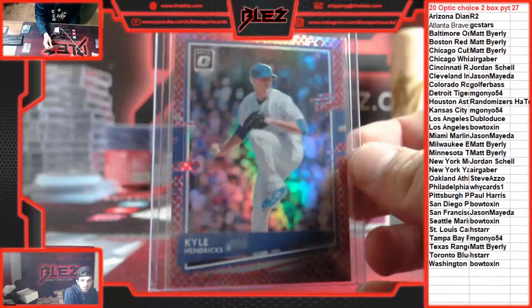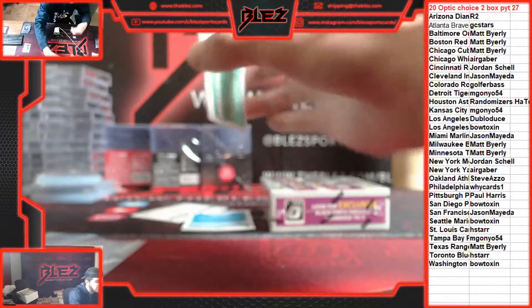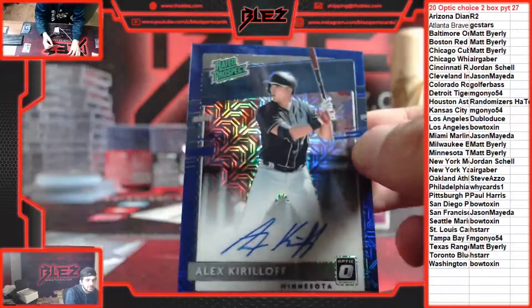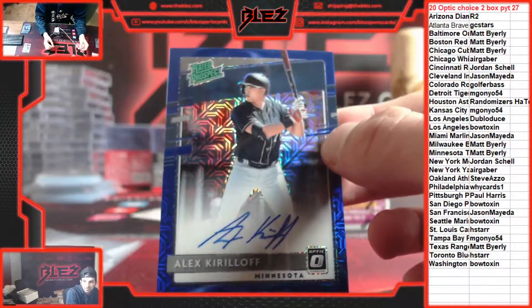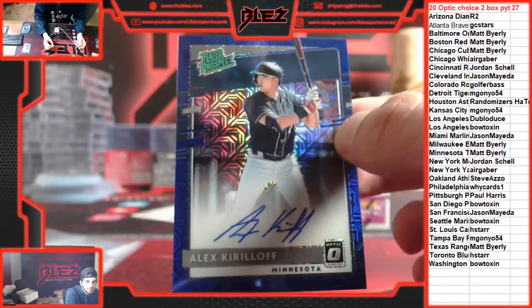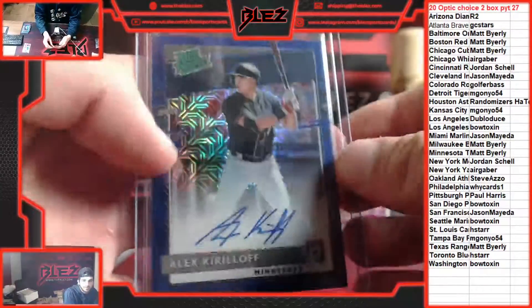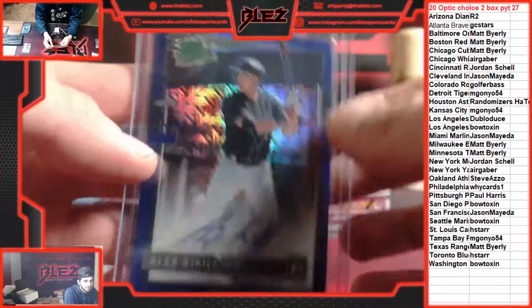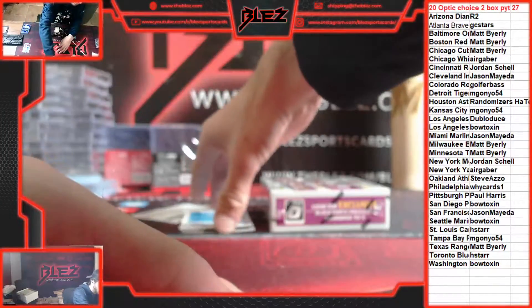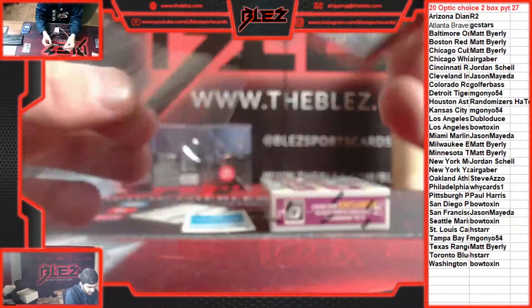MattyBY just crushed the color. First auto of the break — rated prospect auto for the Twins of Alex Kirilov. Nice first hit, numbered to 99. Then we got a rookie auto of Logan Allen for the Tribe, also numbered to 99.